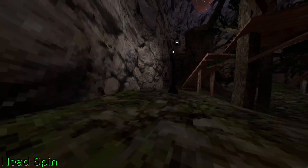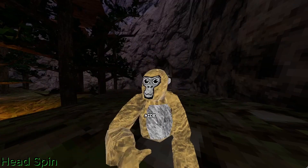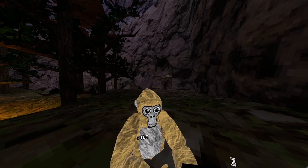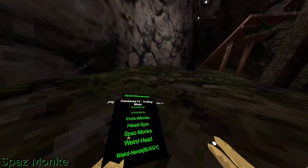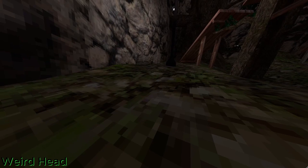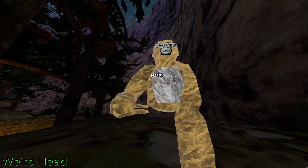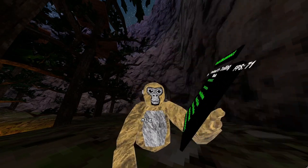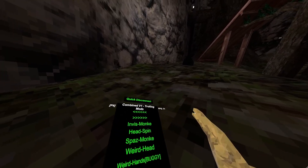Head spin — as you can see my head is spinning. Then we have spaz monkey — it's just spaz monkey, as you can see. Weird head — as you can see it will move around your head and body, so it's great for trolling. Weird hands is buggy, I'll show you weird hands at the end.